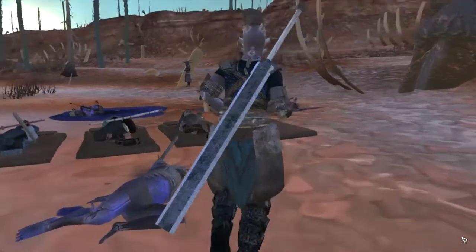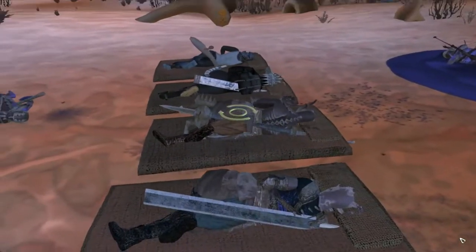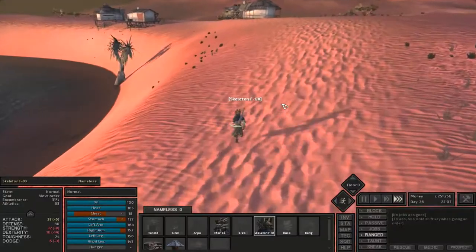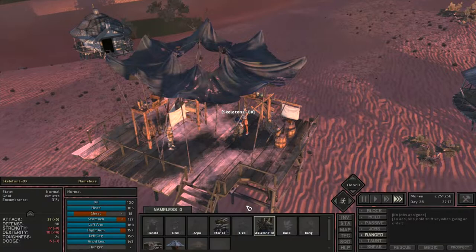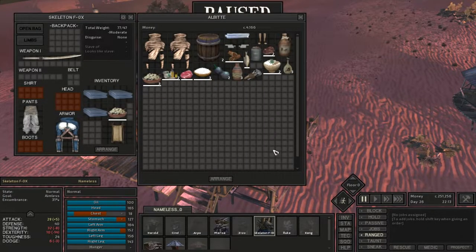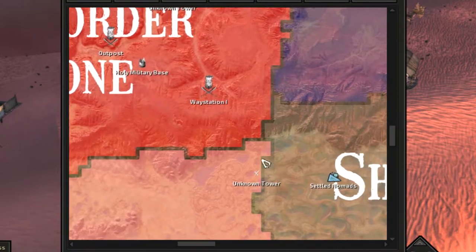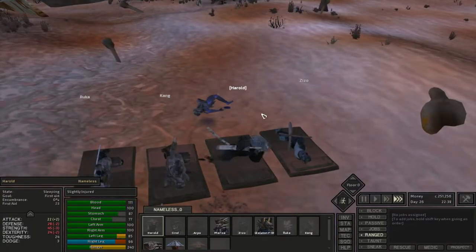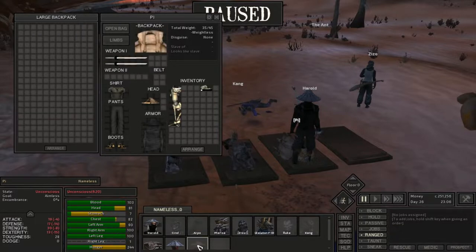Last episode we ran into maybe 3 too many bandit attacks so everybody's gotta rest in some camp beds and get healed up. Luckily Skeleton Fox was just near the Nomad Camp and I went there to look for skeleton repair kits - couldn't find any, or even really any med kits. They had some goats but I didn't need that. This forced me to make the choice to go to the waystation instead, as it's the closest spot that'll probably have some.